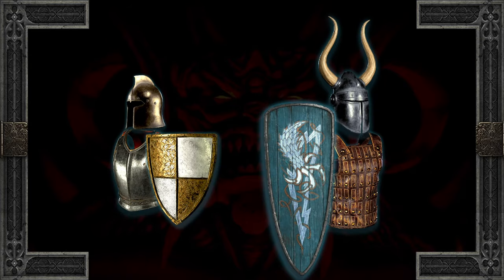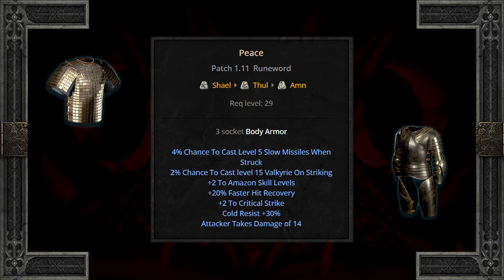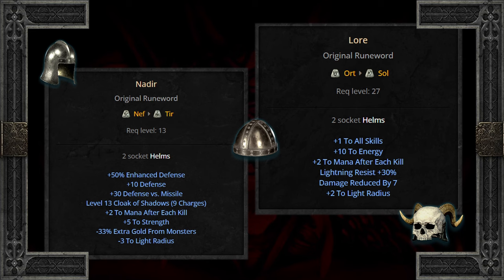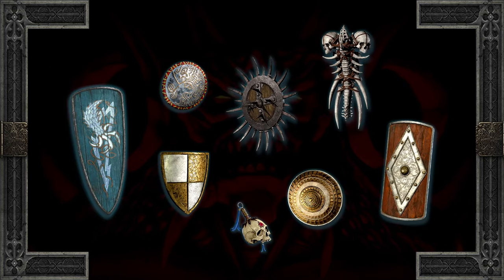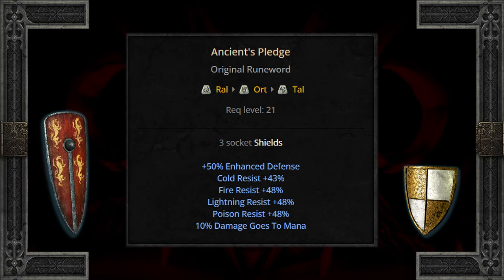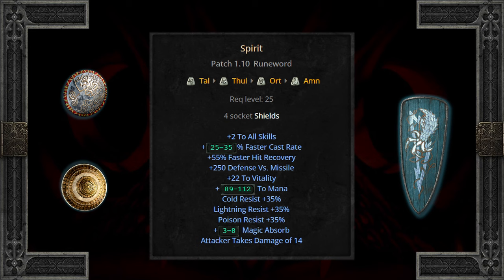Armor was a bit more specialized. Two socket body armor building Stealth can be useful for prioritizing speed or mana. Three socket body armor primarily benefits Amazons — maybe not even at that point. Two socket helms can be mildly beneficial for everyone, but three socket helms to build Radiance is what you really want. Shields, however, are where the real defensive advantages lie — three socket shields by level 21 for defense and resistances, two socket shields at level 29 for blocking, resistances, mana, and magic find. And four socket shields are paladin specific.